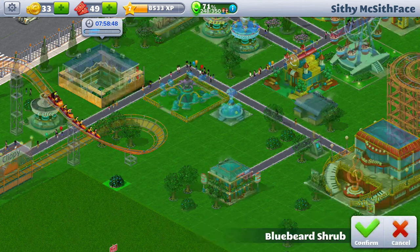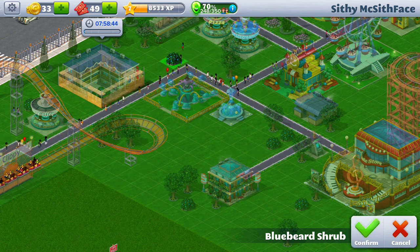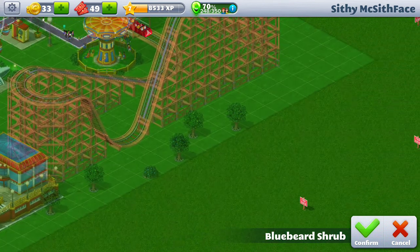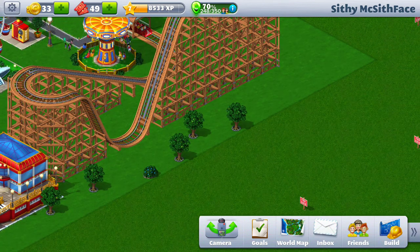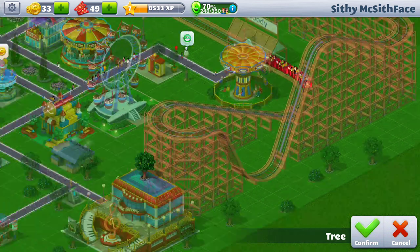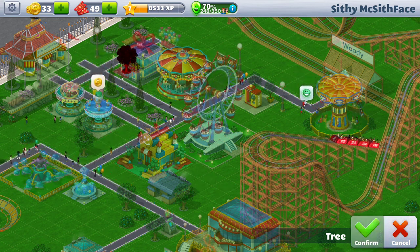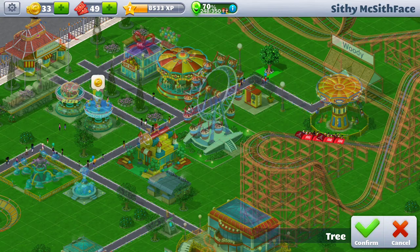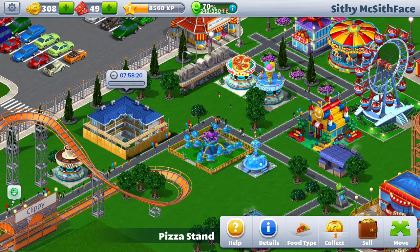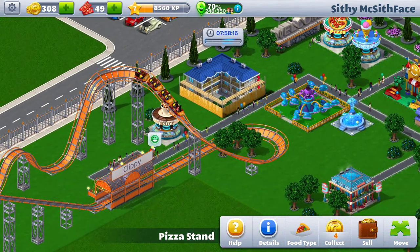You can move your shrubberies around if you choose — I'll take that one and move it over here. As you're building your park, if you find that things can be placed in better spots you can always move them around like I'm doing here. I'll collect some more money by clicking on those.